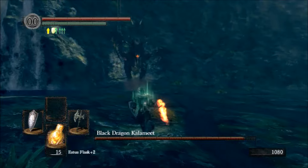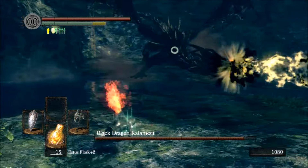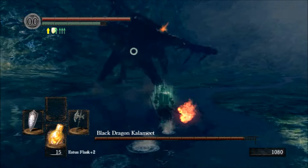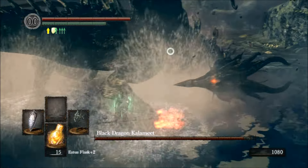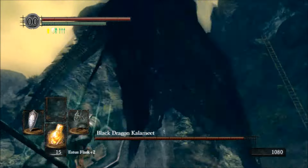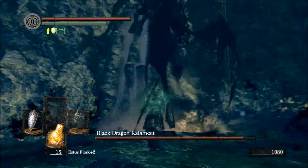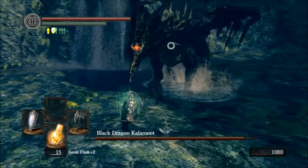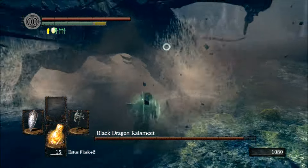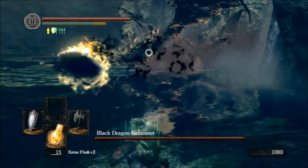Some things that will help for this method: use a build that has fast roll, and you also want a shield that has high stability. I'm using the Crest Shield maxed out — its stability is at 66 — but you can use other shields that are even more stable. For the most part, keep your shield up at all times.